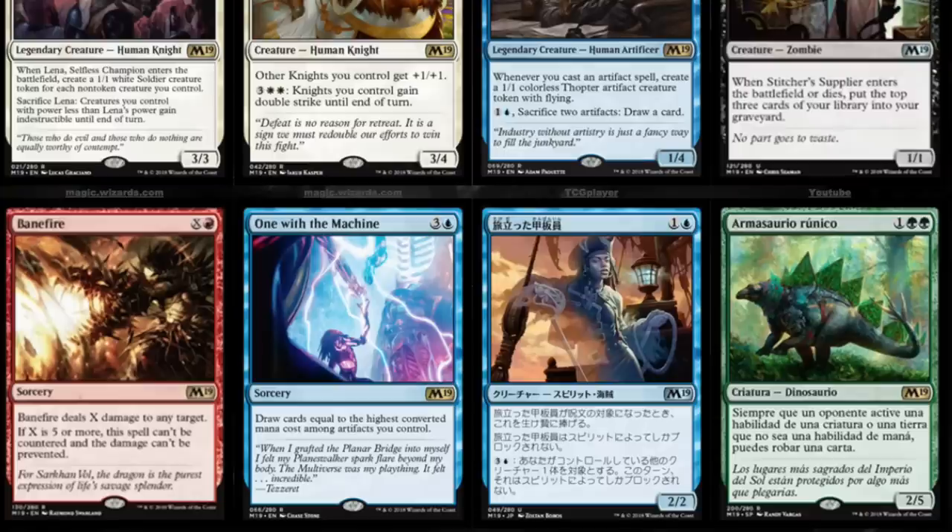We have the reprinting of Banefire. Banefire is a classic — back in the day it was much better because there were so many counterspells going on, and this was the only way to finish off your opponent in red. One with the Machine — three and a blue, draw cards equal to the highest converted mana cost among artifacts you control.